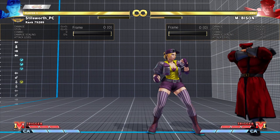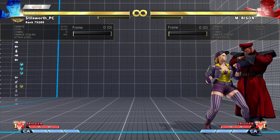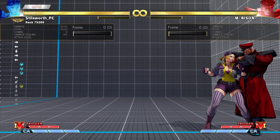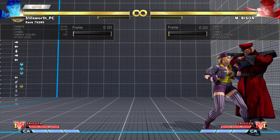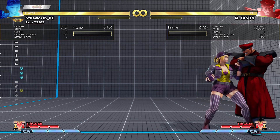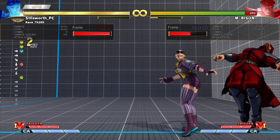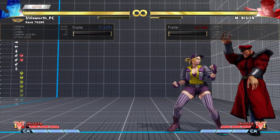The next one is the crouching heavy kick buffs. The full duration is down to 31 frames from 32. Startup is shortened from 9 frames to 8 frames, which is actually kind of big. And this is what the video I posted earlier on Twitter and YouTube was about — this combo gives you a sweep knockdown in the corner.